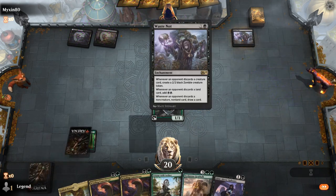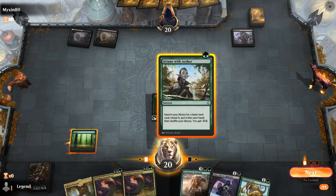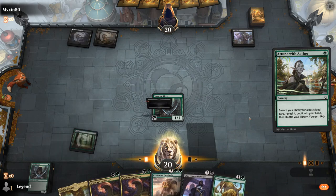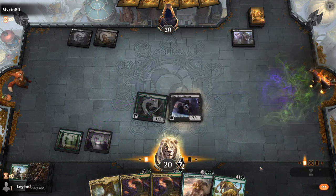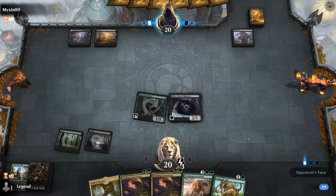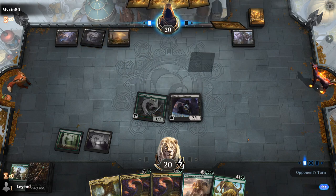Turn one Elves, then turn two Attune to get a Swamp and then maybe play Siphoner. Opponent is on a discard deck with Waste Not, so developing our mana is extremely important in this matchup. Siphoner can help me hit my land drops. We'll probably discard Gearhulk if forced and keep the cheaper cards we can deploy more easily.